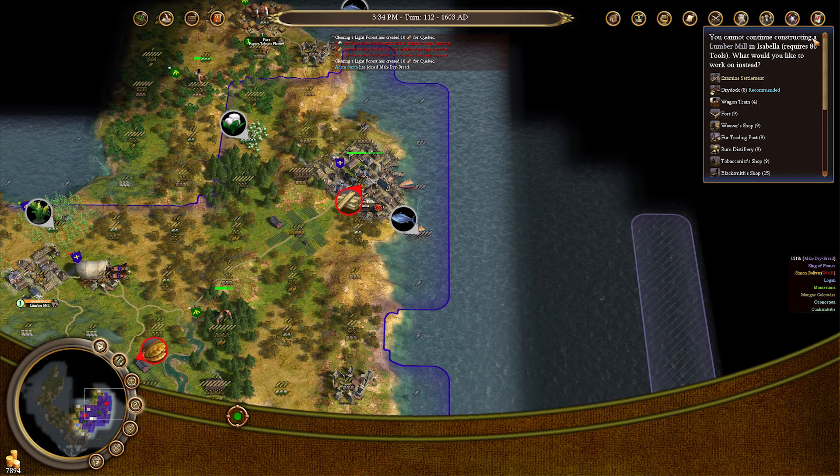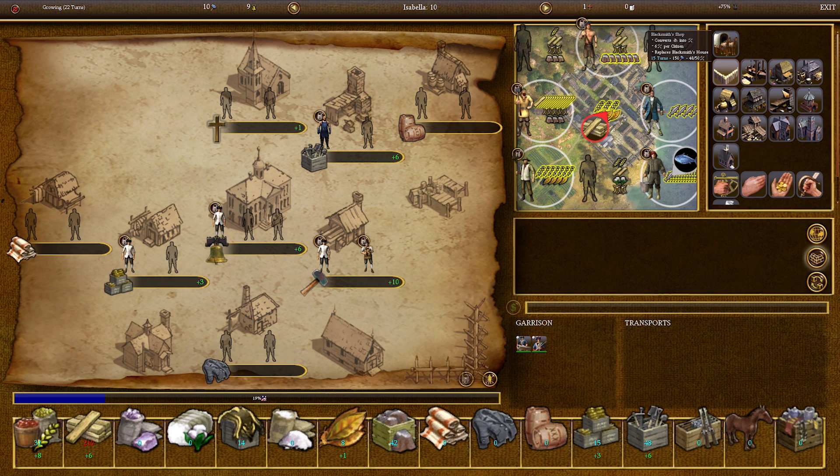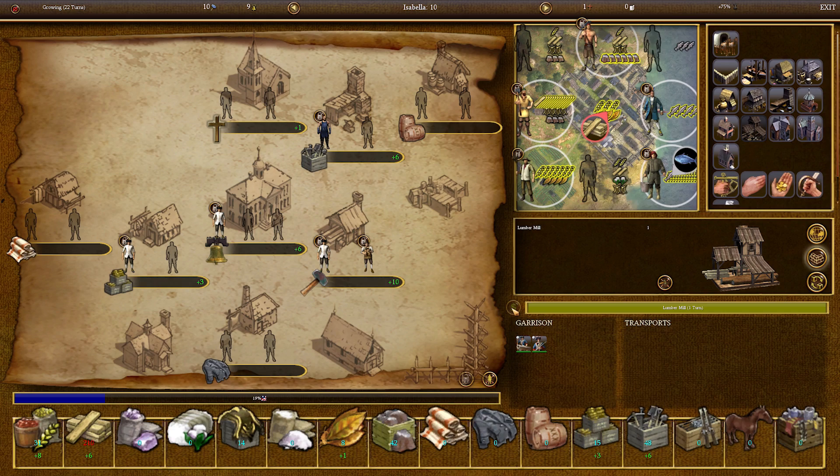Tip 6: If you don't have enough tools to finish a building, but you've already put all the turns of production into it, you can spend money to finish the building by paying the cost of buying the tools in Europe without actually having to travel to Europe and buy the tools. This is extremely useful in the early game when you might not be making tools yet.